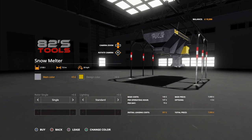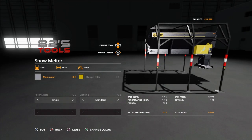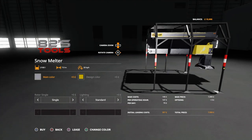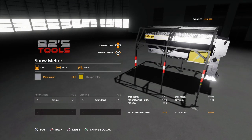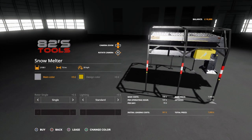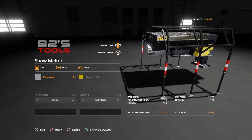On the snow melter, you can change the main color and the design color. The main color is the main body of the snow melter and the design color controls all the yellow you see. Same thing - single or double rotors, and standard or strobe lighting options.